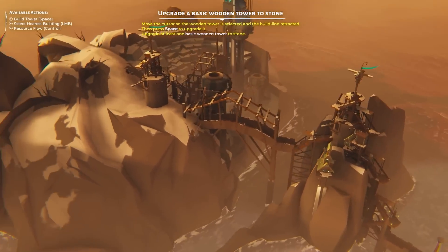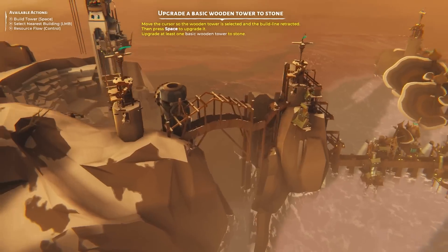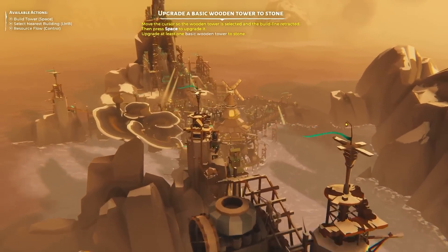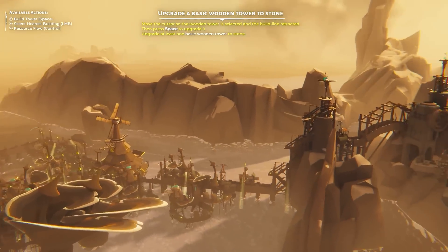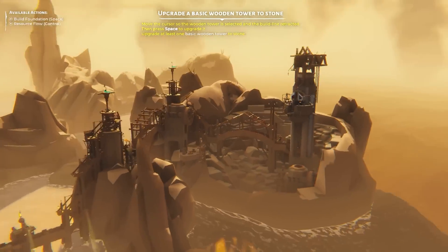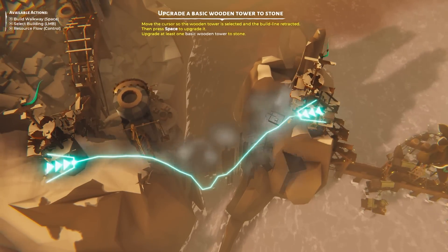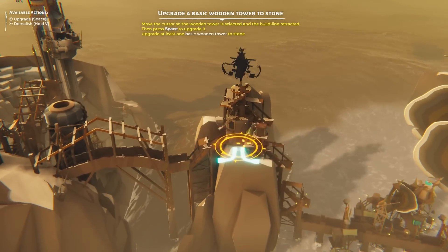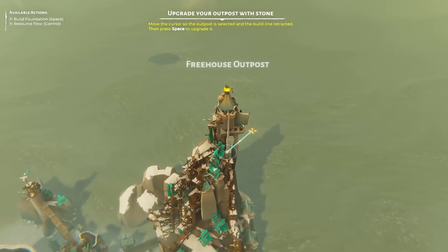Now we can actually upgrade everything — all of our buildings, walkways, and bridges we can make into stone bridges. That's why I haven't done a bridge review yet; I want to make sure this is the best bridge it can be. You should always save your review for the best bridge you can see. Look at the light in this place — this game is really good looking. If we go back over there and press space again we upgrade it. I think we need to upgrade the towers first — yes, that's now stone!